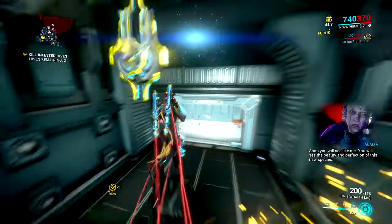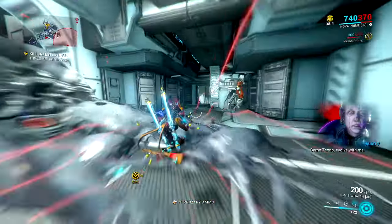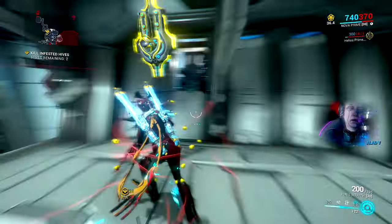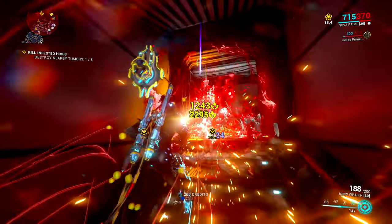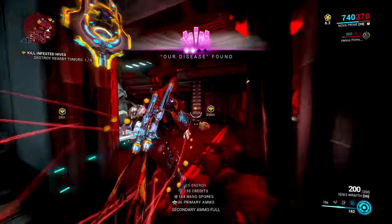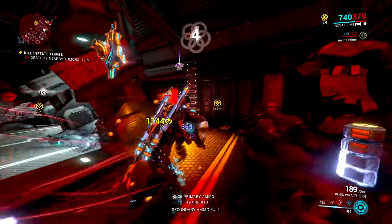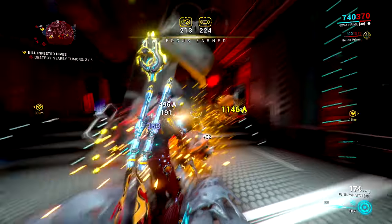There we go - main hive just there. That's how they all work. Sometimes they can be a bit more hidden than that - that was oddly easy to find them all. We got a Simaris codex - very nice. We have Octavia but we don't have Personal Quarters yet, so we can't use that in this series. I need to do how we unlock the Personal Quarters, and then we can actually play music.